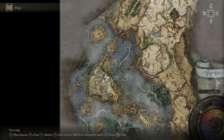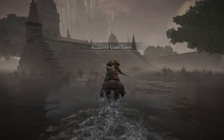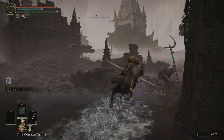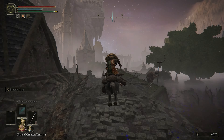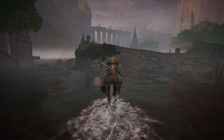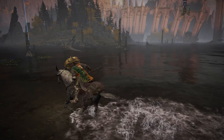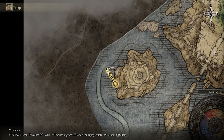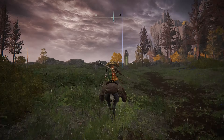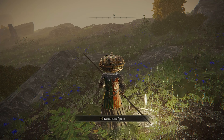Alright, the last map fragment is all the way up here, so it's a bit annoying to grab, but grab it we shall anyway. So let's just watch me and Torrent ride all this way across the lake — and we're just going to keep on riding, and riding, and they see me riding, they hating. Seriously, this is a trip, man, just to grab a piece of a map. Along the way, you can touch the Sorcerer's Isle site of grace, and then keep on going onto the land — this is your map fragment for Liurnia West, along with the Northern Liurnia Lakeshore site of grace.